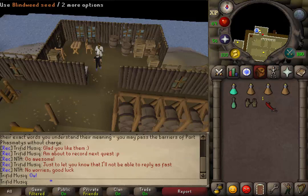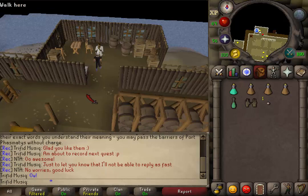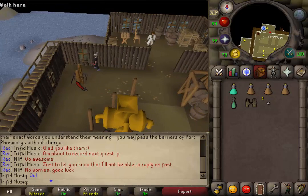After that cutscene is over, we will be given a blind weed seed. First, let's go a little bit south and then west, and here we'll find a ladder in the northwestern corner.